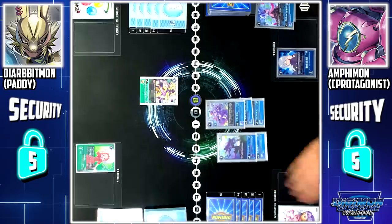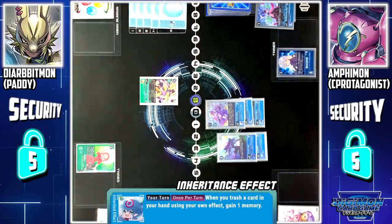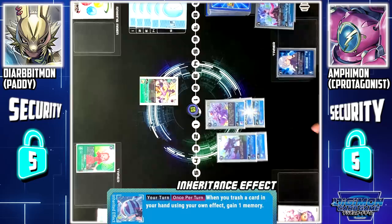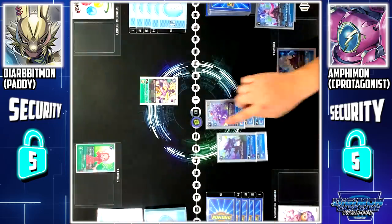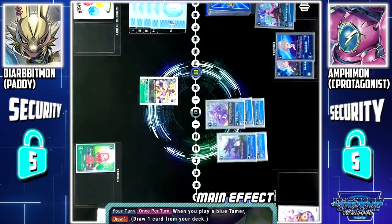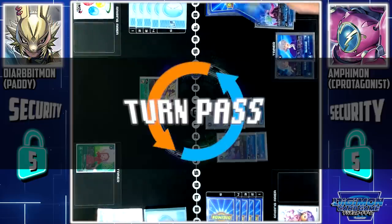I'll choose Simba Anguomon. Jellymon ESS skill: once per turn, when I trash a card from my hand using my effect, I can gain 1 memory. Since Tesla Jellymon has the same effect, I'll gain 1 extra memory. I'll end my turn by paying 4 memory to set Kyoshiro. Jellymon skill: when I play a blue tamer, I can draw 1 card. Turn pass.